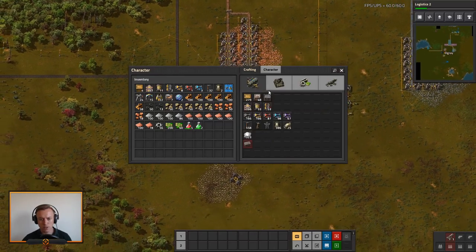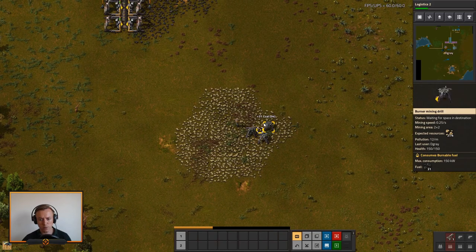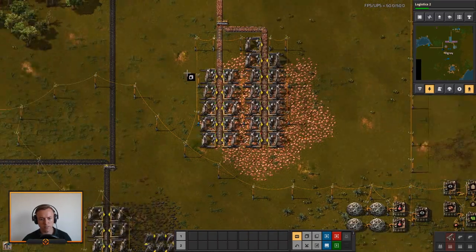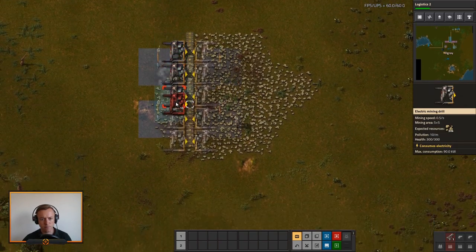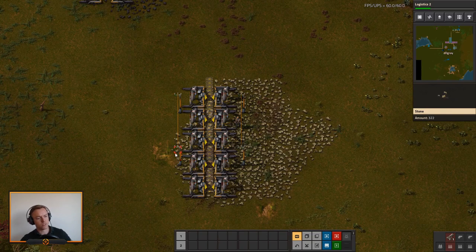So let's hook up a bit of stone production and take these away. Let's steal this setup right here — take you down here for stone, and you will grab all the stone just like that. These blueprints are so, so nice to use.